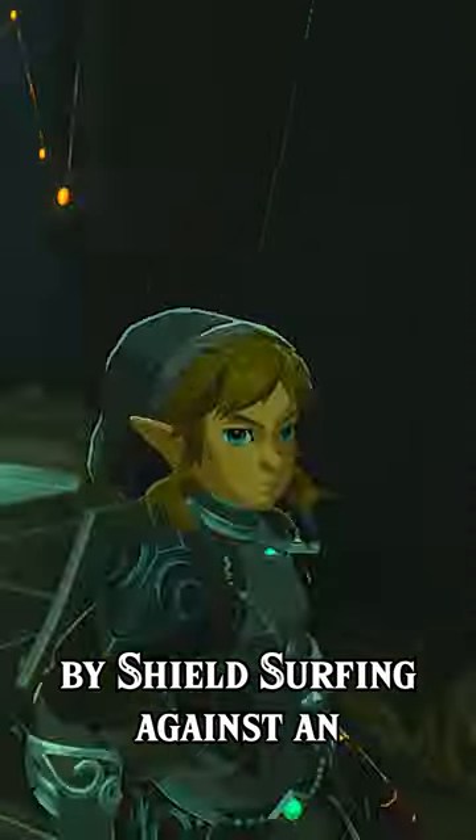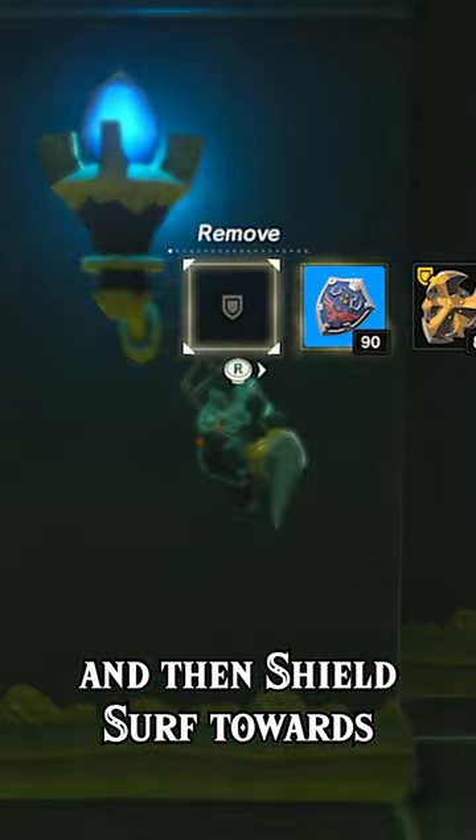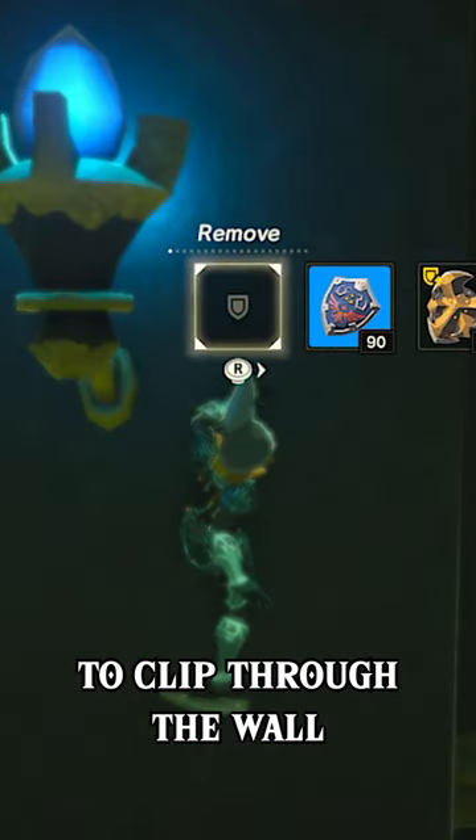In Breath of the Wild, you could shield clip by shield surfing against an angled surface to get something called skew, and then shield surf towards a flat wall, taking your shield off at just the right moment to clip through the wall.